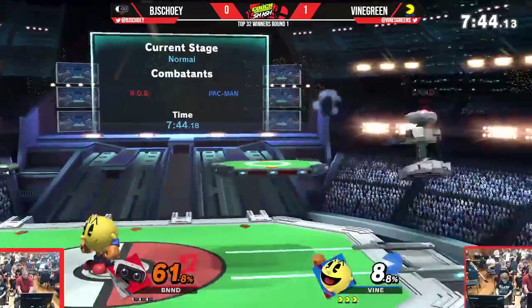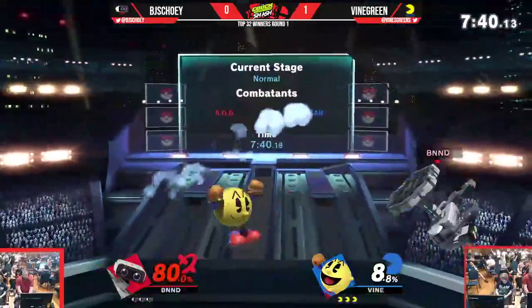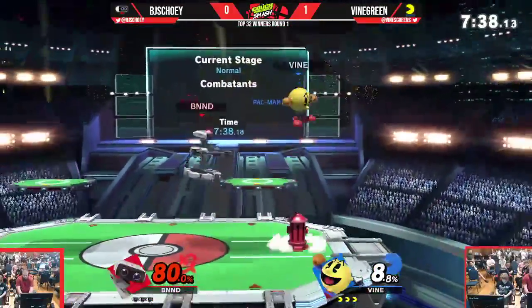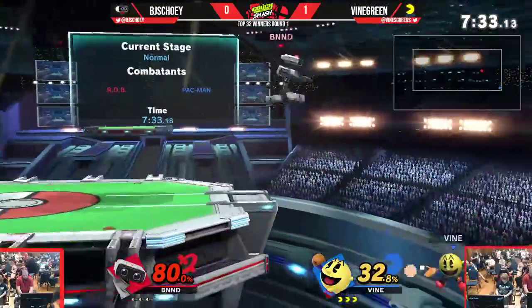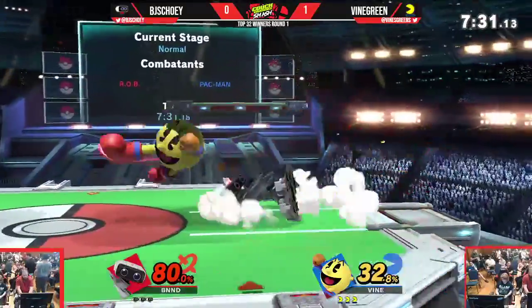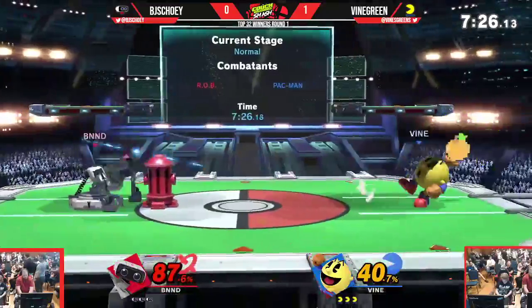Pac-Man making use of that big hitbox — that's almost an unanswered 80% on Vine Green there. The gyro stopped by the Hydrant, there's the Nair, follows it up, doesn't overextend — that's good. Good use of the dash attack as well, Rob's arms very quick.